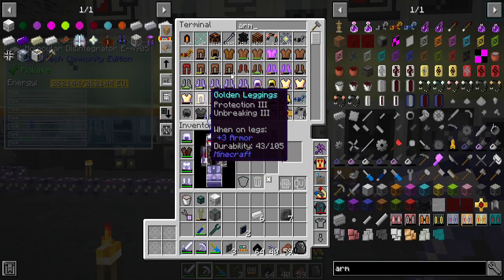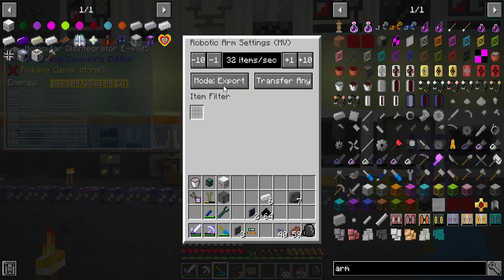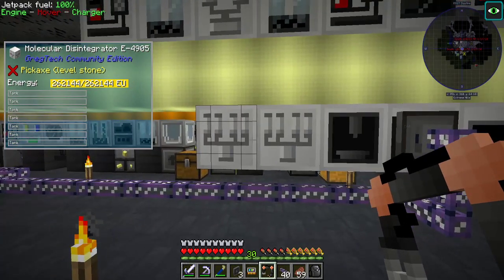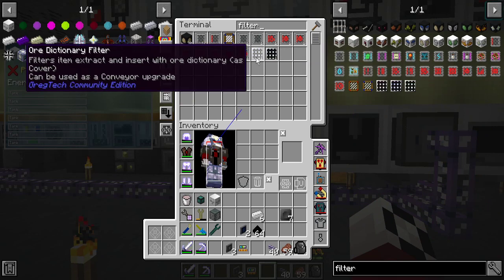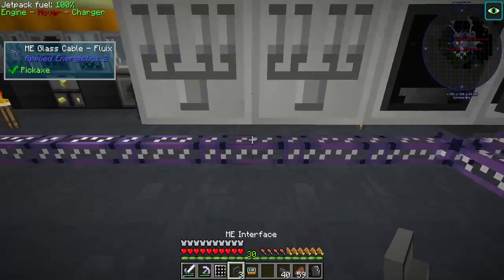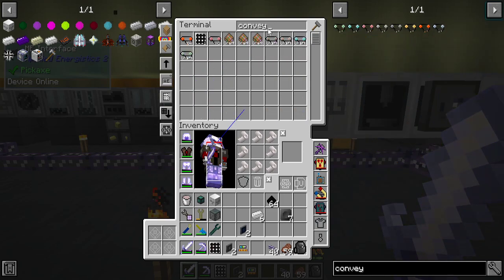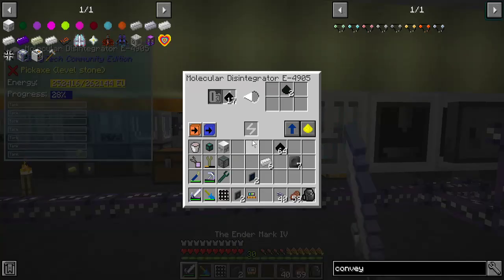I'll get an arm. Just in case we do have to split it, let's put it here instead. Whether we're pushing or pulling — I guess it doesn't matter. Item filter. That's where that's going to go. Conveyor, imports, and that's going like crazy.